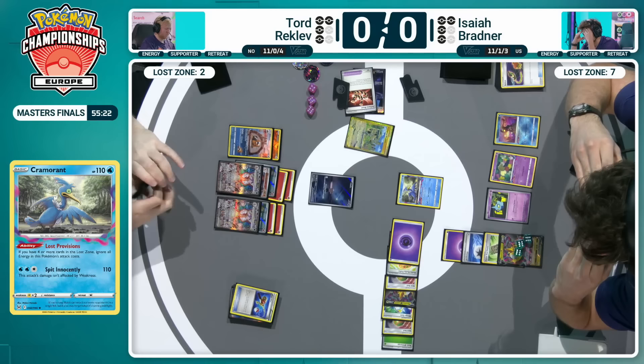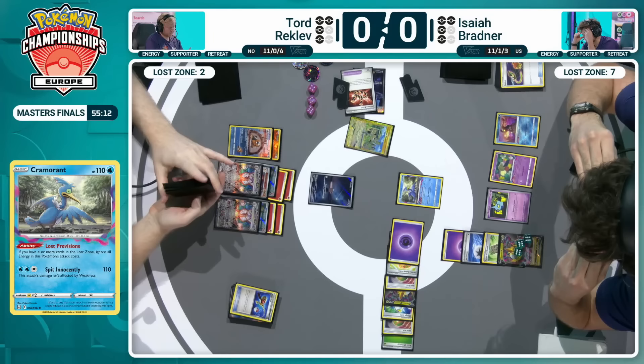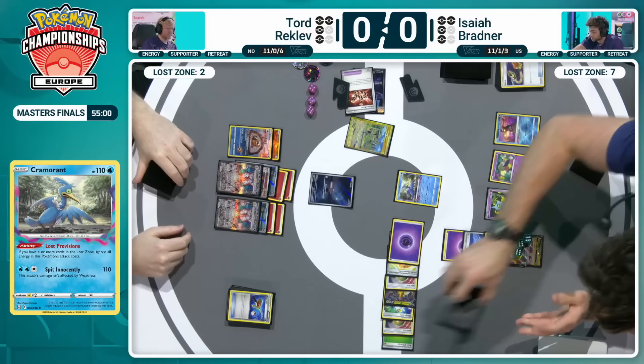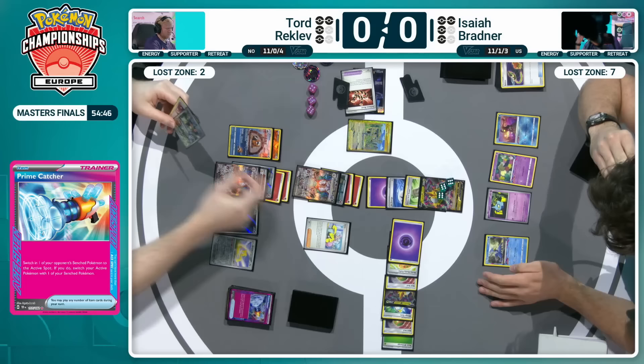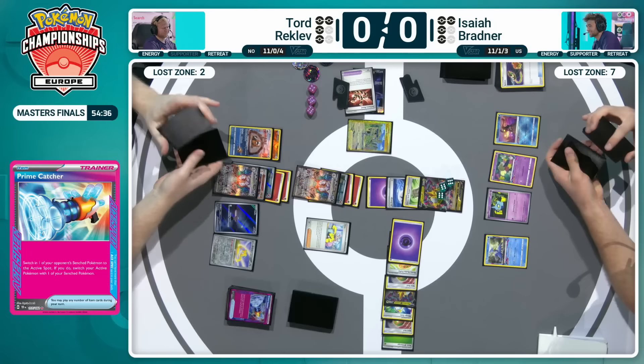We do see the Super Rod coming down, putting back the Luminium V and a couple of energies that were stuck on that Pidgeot EX. Meanwhile, that Forest Seal Stone utilized earlier on by Isaiah — despite being great to set up early — it does take away one of your best options to knock out the Charizard EX: that Star Requiem. From Tord's point of view, he knows that knocking out the Giratina V takes it out of range of being able to take a big knockout with the Lost Impact, forces something like the Iron Leaves into play, and if that takes a knockout on the Charizard EX, just send the next one up and finish it off.